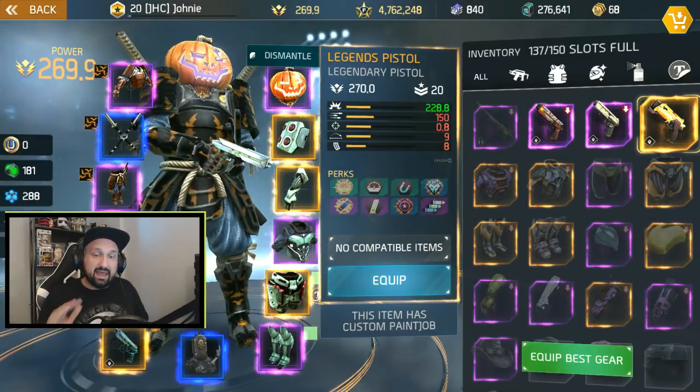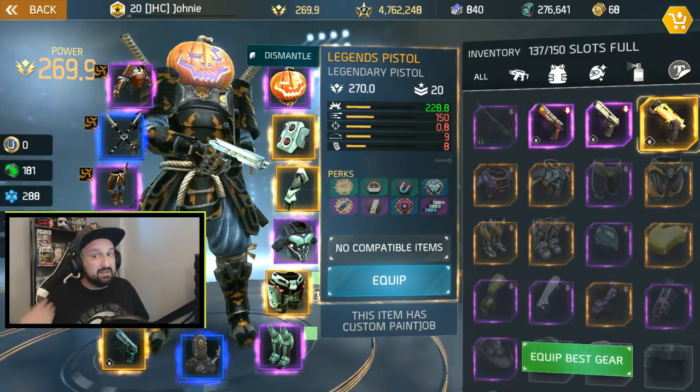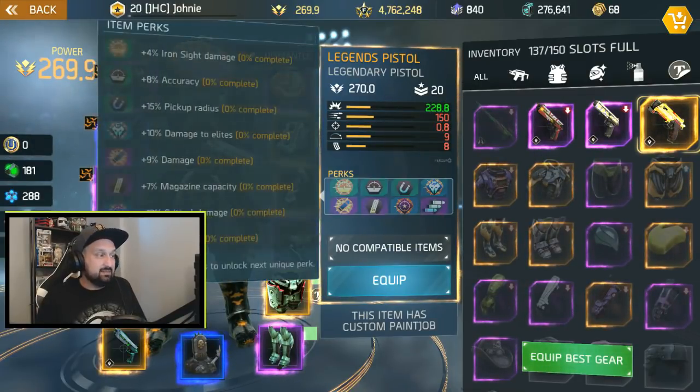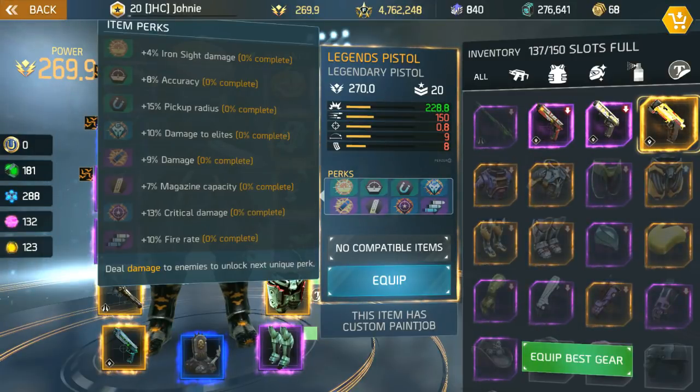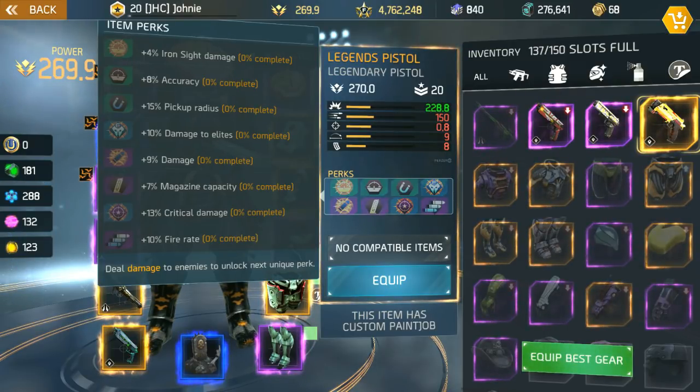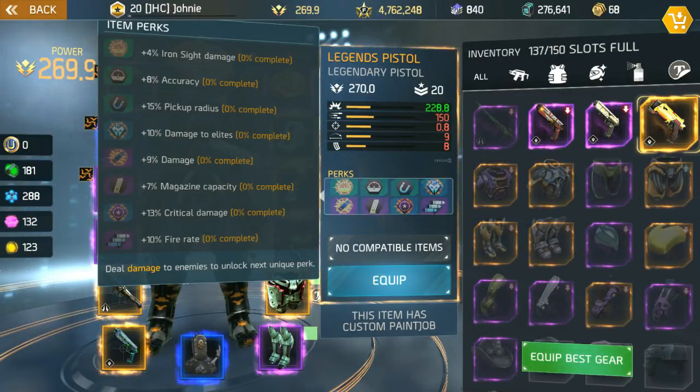So at first glance it seems like the Mother's Promise is a much better pistol — it beats the Legends pistol in every category except damage. Now let's look at the perks. I see fiery, I see elites — it seems like I got everything guys. 10 fire rate at the bottom is the maximum you can get, crit damage 13 is just under the max of 15, 9% damage is also one short of max, 10% elite damage, 4% iron sight damage, accuracy, and pickup radius.